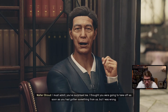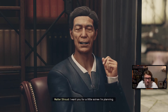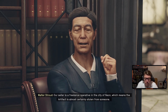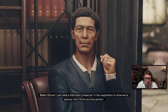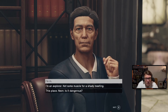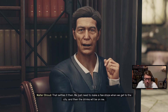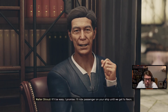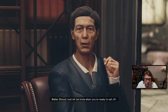Walter says I surprised him — he thought I'd take off as soon as I got something from them but he was wrong. He wants me for a little soiree he's planning. It's about an artifact — the goal is simple: purchase it. The seller is a freelance operative in the city of Neon, which means the artifact is almost certainly stolen. He just needs a little more presence in the negotiation. He'll ride passenger on my ship until we get to Neon.